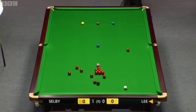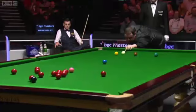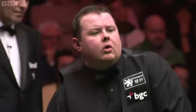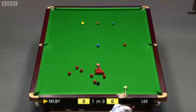He chose to play the more attacking way — played for the black. It was a long way off. He erred on the slight side of safety by not coming off the cushion far enough for an easy black, so he didn't leave the red. It's just next to the black.